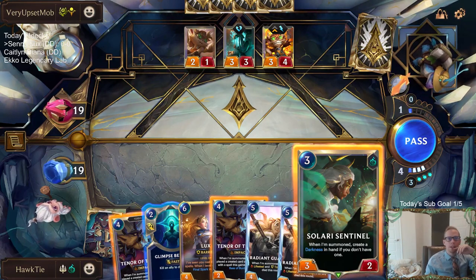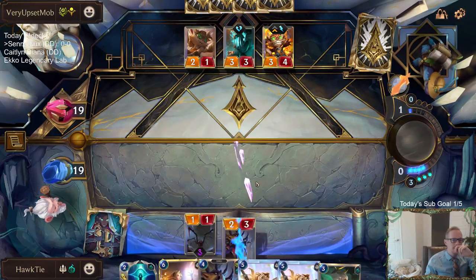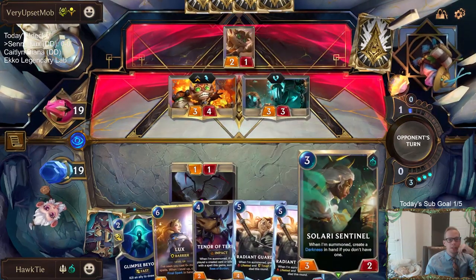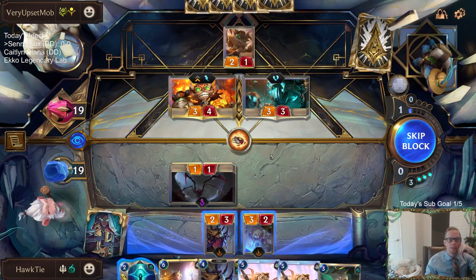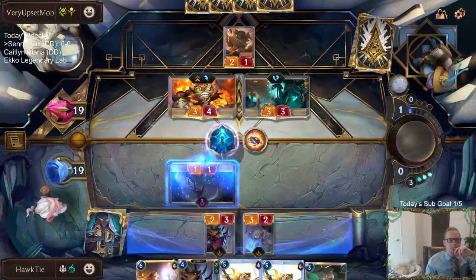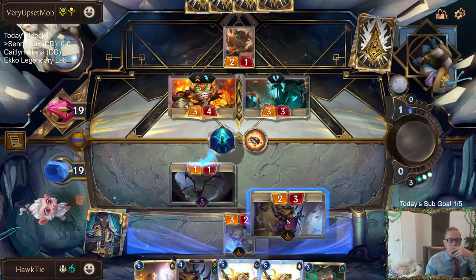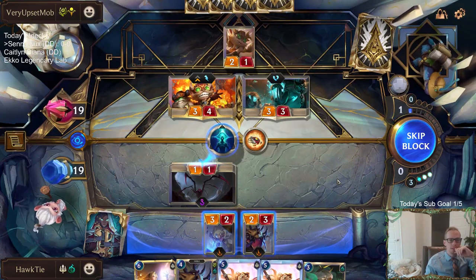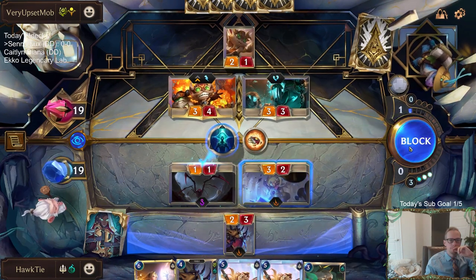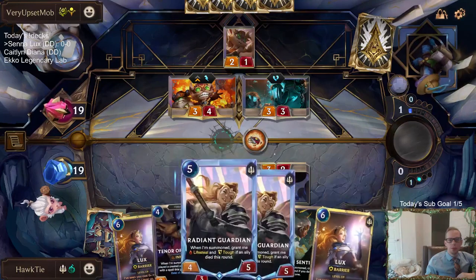Our opponent is on Seasonal — they're going to have Ziggs challenge the spiderling. Let's go Tenor. I was going to block Ziggs with Sentinel and shoot it, but they're going to do that. So if I do this... okay, we still take the one damage. Not sure if I want to use Glimpse Beyond here. Yeah, probably. Going this route definitely means no Radiant Guardian next round.